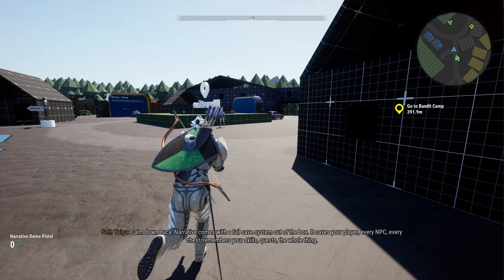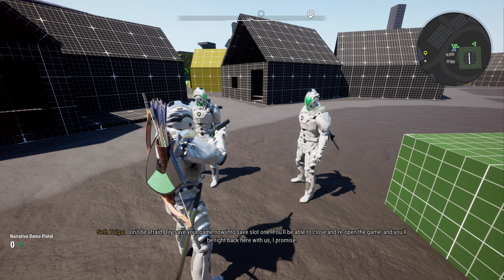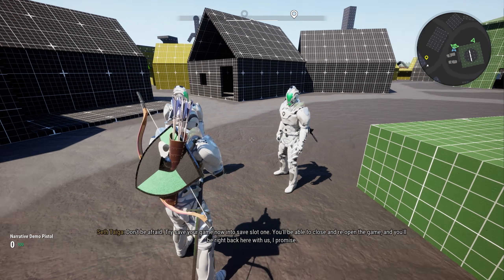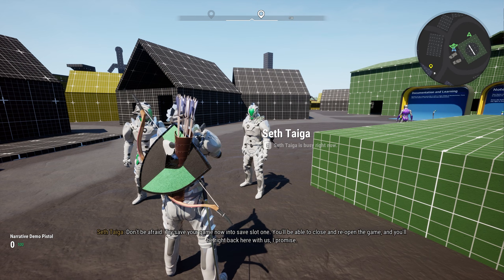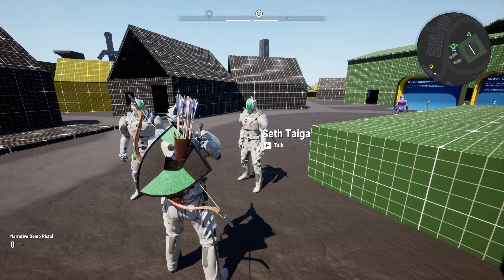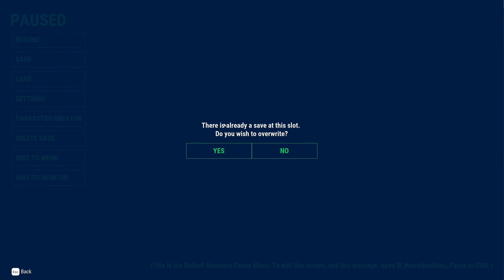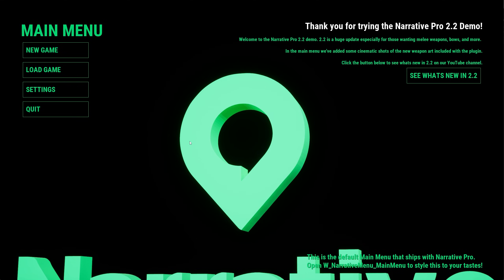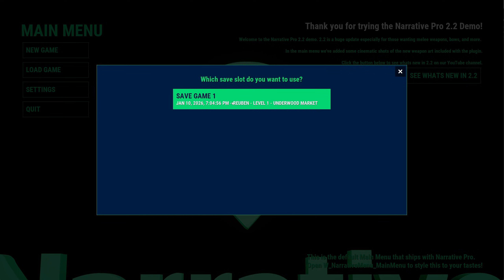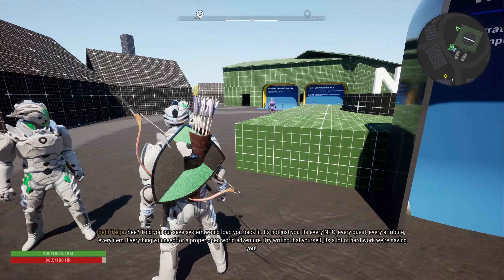I'm going to show this off now. We're going to save into save slot one, which we already did to open the character creator. I can either quit to menu or desktop — I'll quit to menu. And I'll show you how flawlessly our save system works here in Narrative Pro. I load back into the map — amazing, right?